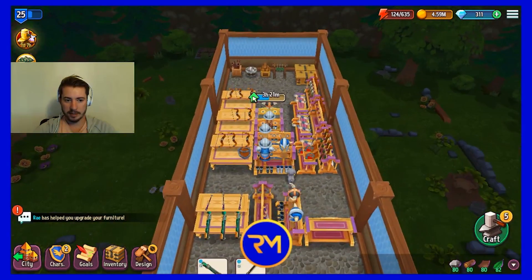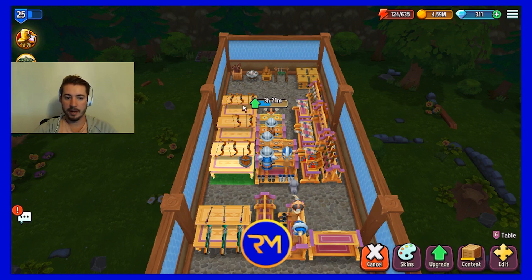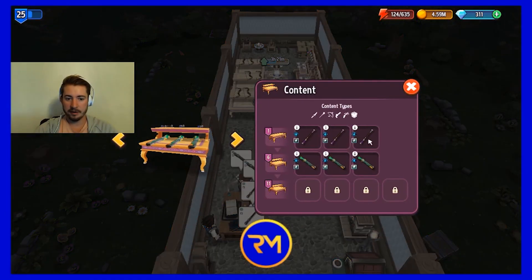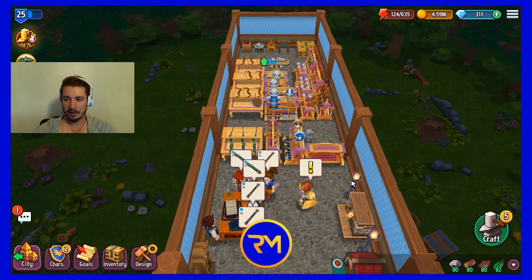I have the back of my shop blocked off with tier one items — they're just taking up space so more customers come in quickly, but customers can't reach those items. In the front I put all my highest-tier enchanted items — those are my big XP items. Because I'm making good money from the market crafting alloy loops, I can buy enchantments. Even if I'm losing a little money on it I'm not worried — making money is so easy and fast that I can spend on leveling up faster.